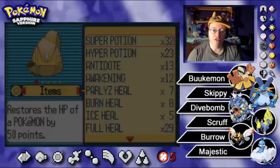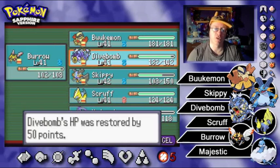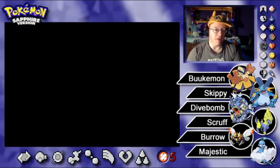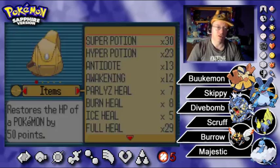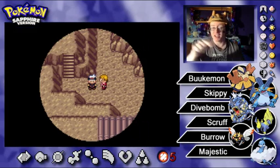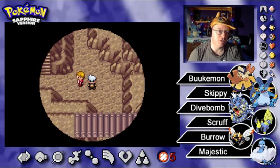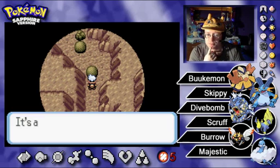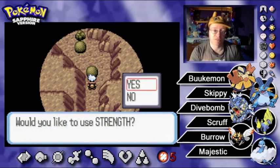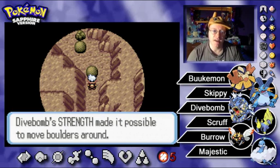Now, can we make it through the rest of Victory Road today? First of all, I want to heal up — I should have done this before the last episode ended. Now I know I came from down below, so which way do we go to check out more areas? Alright, Strength Puzzle. This is actually a pretty simple one — push this boulder up once and then to the left, push the other one to the left and hit that Rock Smash thing. Yeah, we got this.